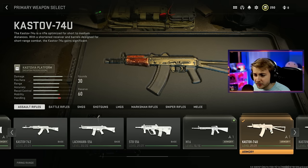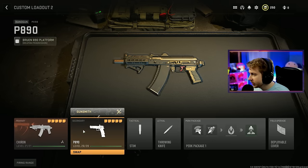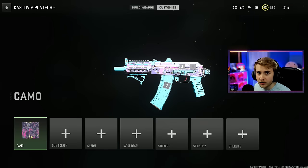I'm almost positive you can just get two kills, back out, and do it again. So I'm just going to grab this blueprint I have for the 74U, toss a quick camo on it, and let's go ahead and unlock this thing.